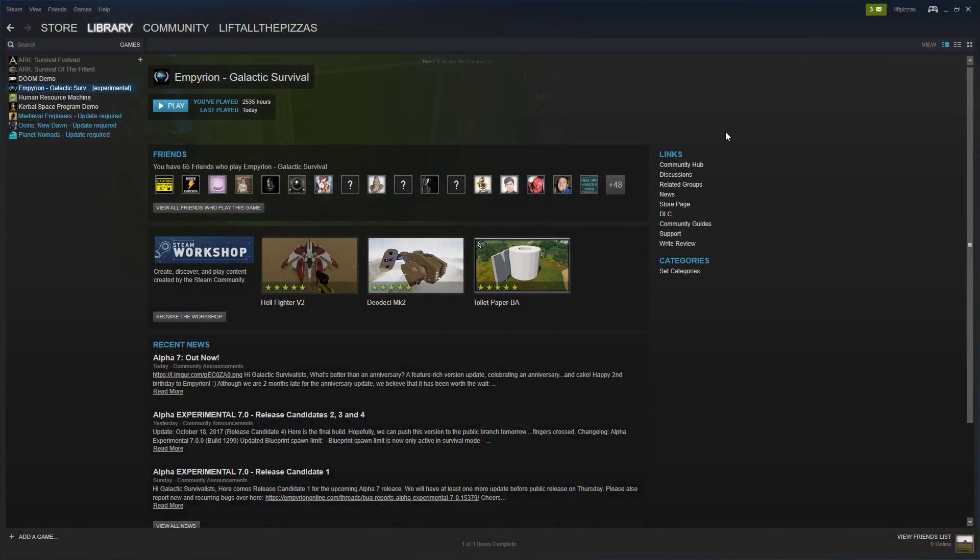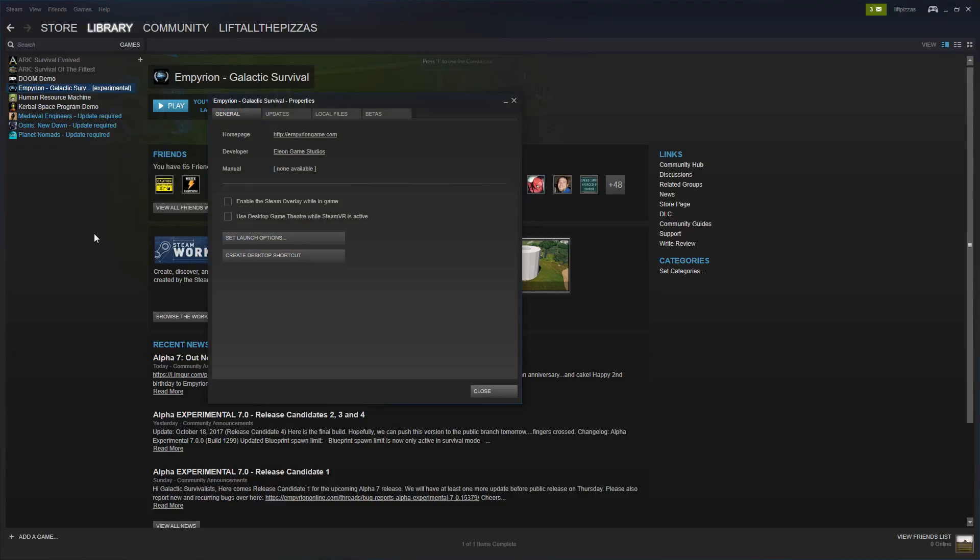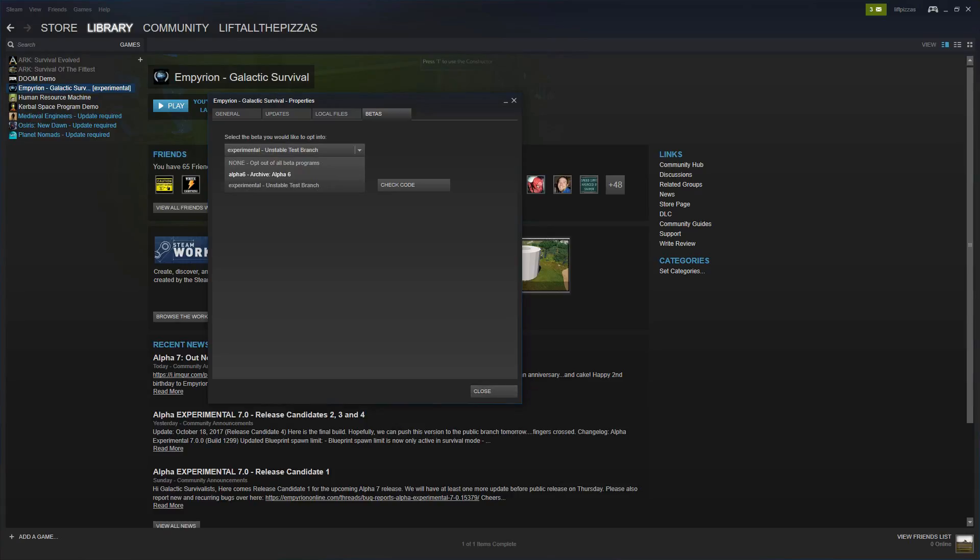One other tip: if you need to go back to alpha 6 to load your old save, you can do so in Steam by right-clicking on Empyrion and selecting Properties. Go to the Betas tab, select the alpha 6 option, and it will download and install that version so you can load up the old game.